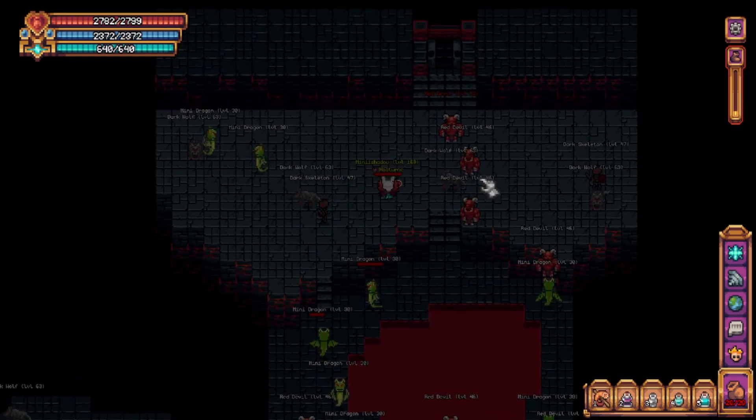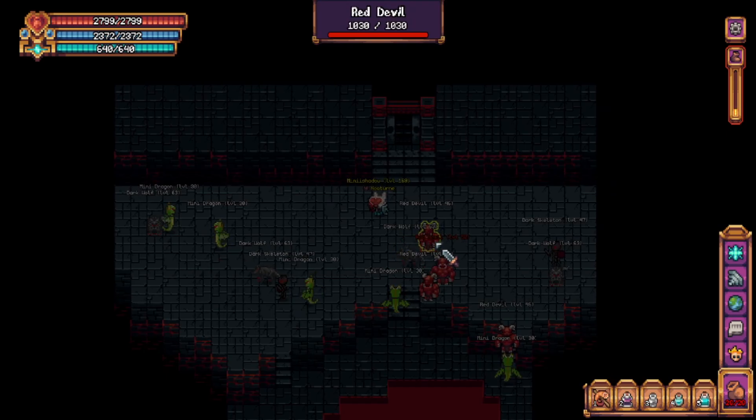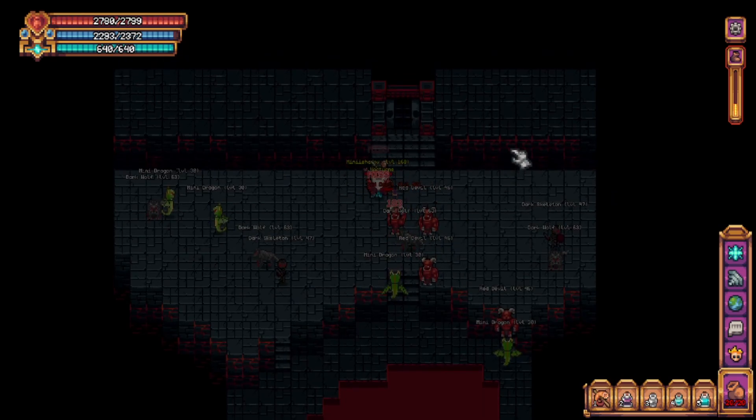Just up ahead, this door will be locked if this is your first time here. In order to open it, you have to kill the red named demon right here — yeah, this guy. Once you kill him, the door will open. Let's head on inside.